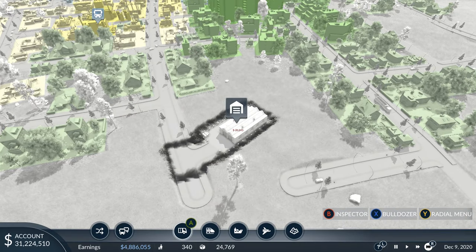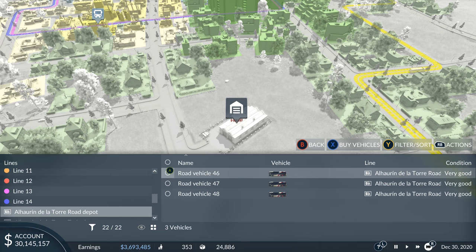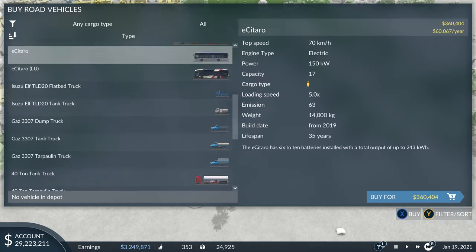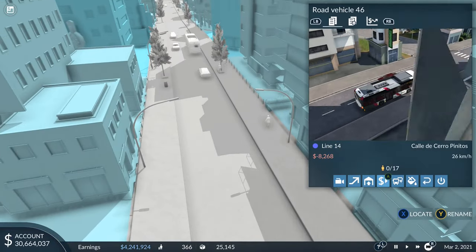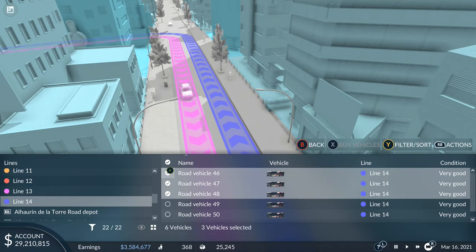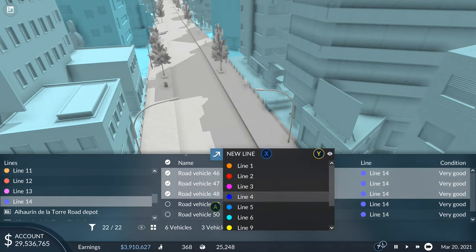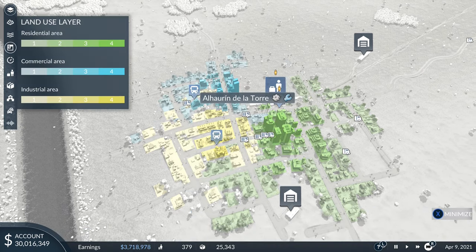Hold Y, go to data layers and then the land use layer to make sure you're covering all areas of the town. Press X to minimize, go to road, and reselect the bus stops. Place one in each area of the town. Go to a new line and add each of these bus stops, then do it again going the opposite way around so you have a bus route going both ways. Go to a road depot, place one nearby or use an existing one. Buy three buses for one line, then clone those vehicles in the vehicle manager and send them onto the other line.